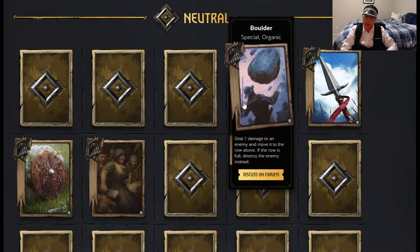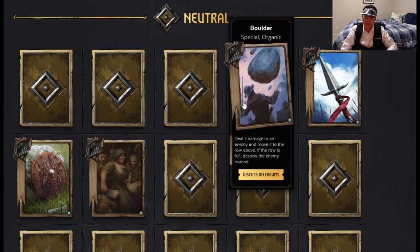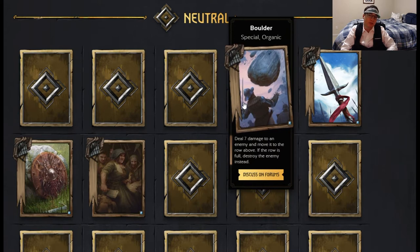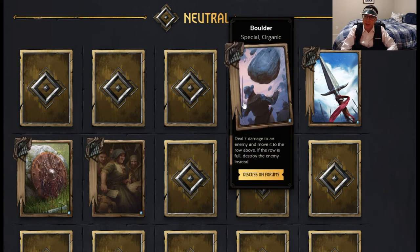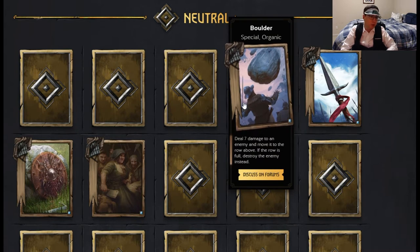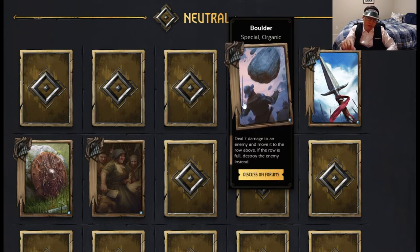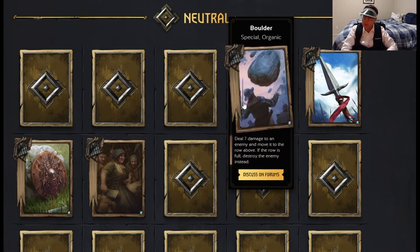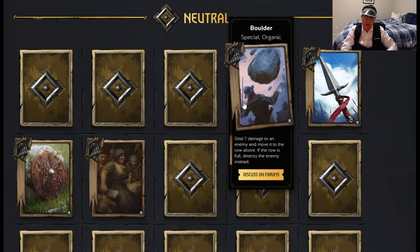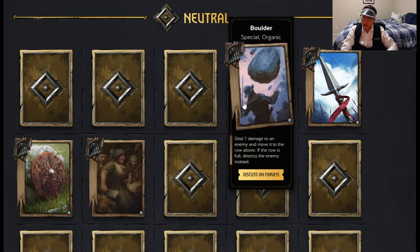I don't expect the 'destroy the enemy instead' to happen all the time because I expect your opponent to play around this. Boulder can't move something in the siege row. So if you're playing against movement Scoia'tael and you expect the boulders — which will be pulled by the elven mercenaries — put your units into the siege row. However, if you do that and fill up the siege row, then they'll just take any minion in the melee or range row, move it to the range row, and hit it with a boulder to finish it off because your siege row is full. So you can't counter the strategy all the way, and boulder is a nice addition to the movement Scoia'tael archetype.